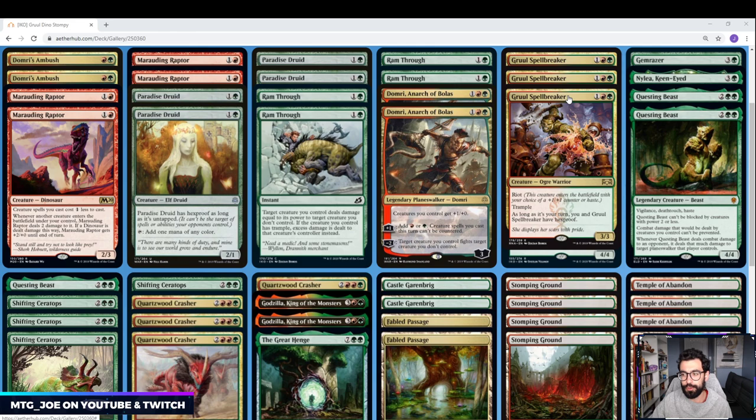Get this out turn three or turn four, depending on when you're playing it. It's just a hasty threat — it has Hexproof during your opponent's turn. It can be a 4/4 big body, and as a 4/4, if they cast Shatter the Sky, you draw a card.